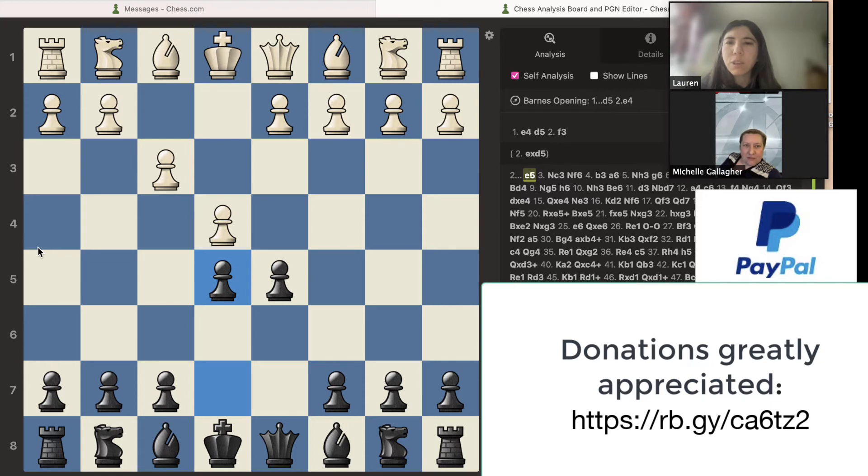E5. Knight goes out, and then you move the knight out. That's good. When you're playing chess, it's important to get all the knights and the bishops out toward the center. That's a good move.